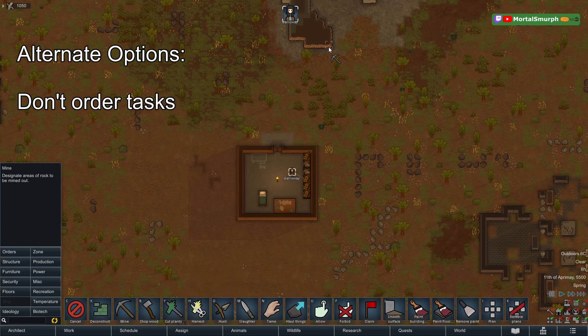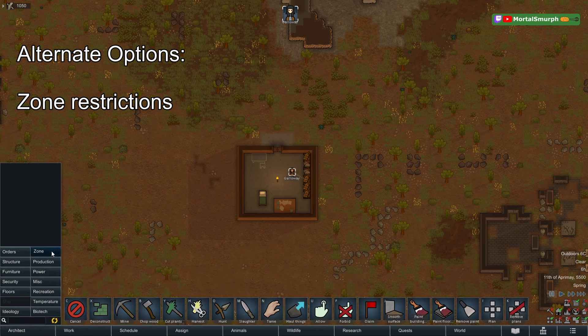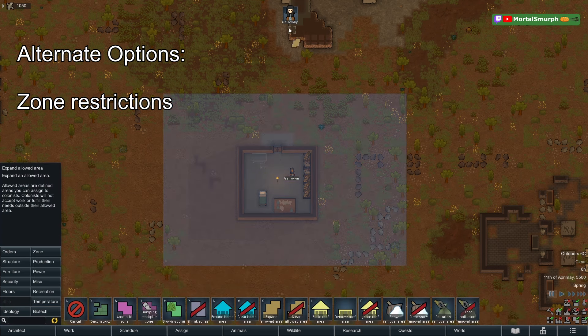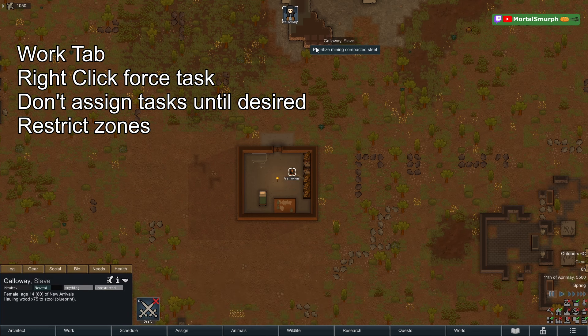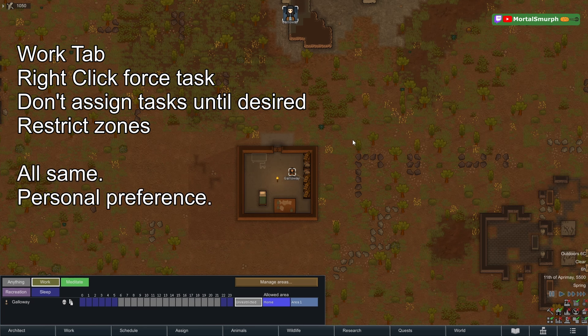When you want mining done, order it and they'll do mining first; when you don't order it, they skip it. You can also restrict a colonist by zone — keep Galloway inside a zone that doesn't include the mining area, and when you want mining done first, expand the zone to include it. Whether you use the work tab, right-click queuing, not assigning tasks, or zoning, they all work. There is no single best option; use the right tool for the situation.